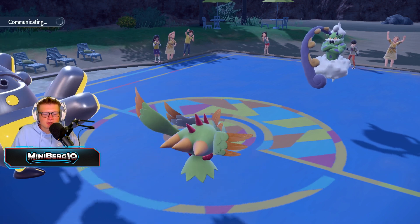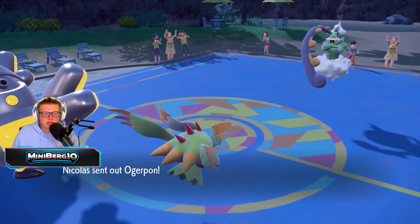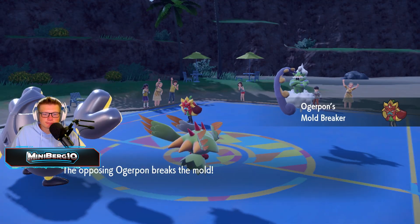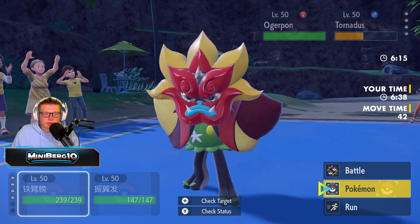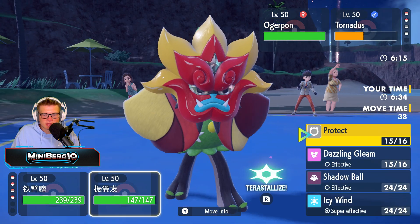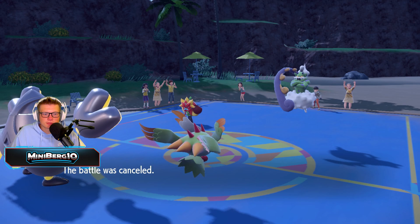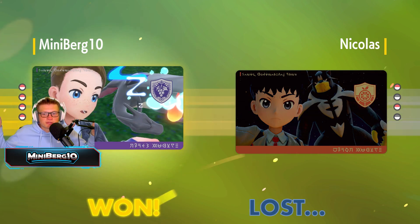That's phenomenal. Now down to two last mons — Iron Hands and Flutter Mane have been absolutely destroying this. We might be in trouble now though because Ogre Pon is in here. Good thing we did not Terastallize and we have Urshifu in the back. We get the battle cancelled — we didn't even get to see what Moushold is capable of because Iron Hands and Flutter Mane just absolutely destroyed the opponent. But hey, who's complaining about a victory!